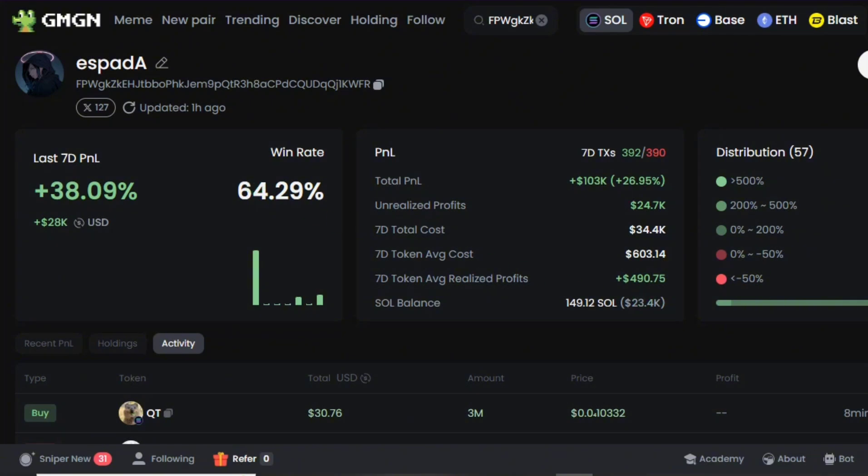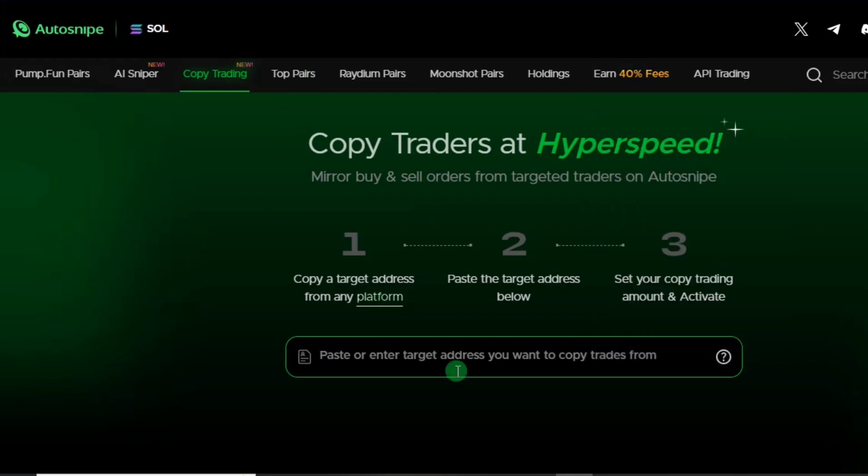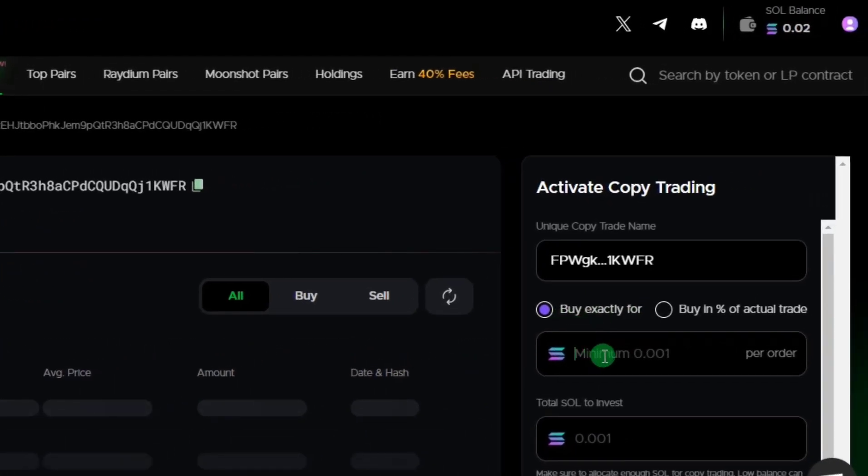If you want to copy this wallet, I'd advise going with someone with a higher win rate, though a win rate of 64% is already above average. You can go with this wallet address — click 'Copy' and head over to the Auto Snipe copy trading section. Paste the wallet address there, then click 'Enter.' The next step is to input the exact amount you wish to buy each time this wallet buys into any Solana meme coin. The minimum is 0.001 — let's go with 0.002 or 0.003 per order.